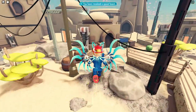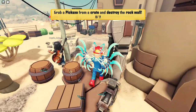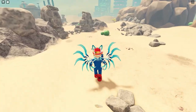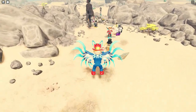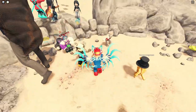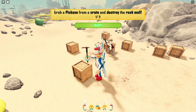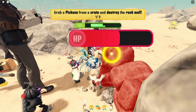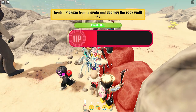The first objective is you have to grab a pickaxe from a crate and destroy the rock wall. There's an airplane that flies overhead, and you're going to have to follow the musician. Over here there are no crates yet, but there will be, and you can see the rock wall right there. You turn around after the airplane comes across, go up to the box, grab a pickaxe, turn around, and start attacking the wall.